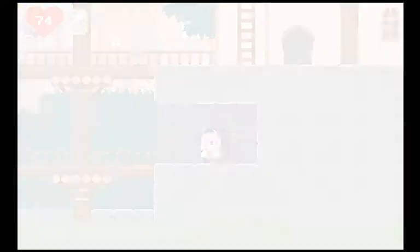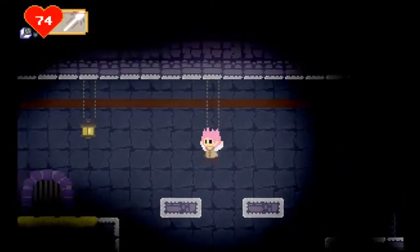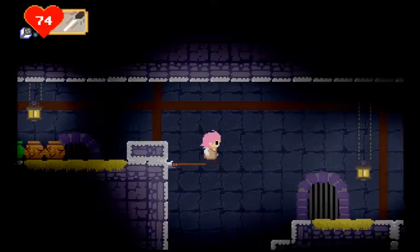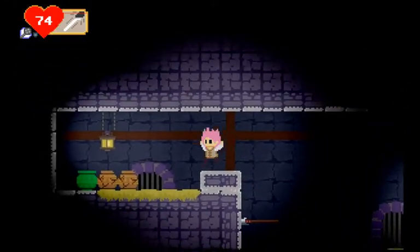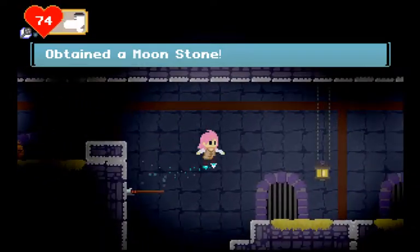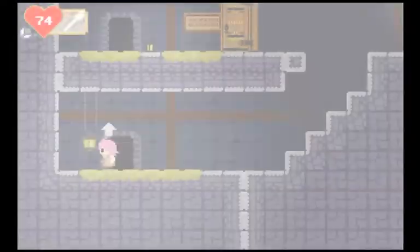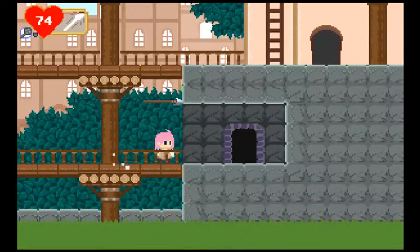If you didn't get early meat, now would be the time to go into the shop, buy a sandwich, and then give translucent meat to this woman here. If you did get the early meat, you don't have to visit the shop. Instead, the quickest way up to here — which is our next destination — would be to throw a javelin at maximum height and then abuse the explosion of the bomb to get up to the javelin. You can enter this area quickly.